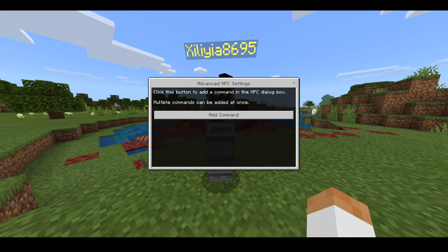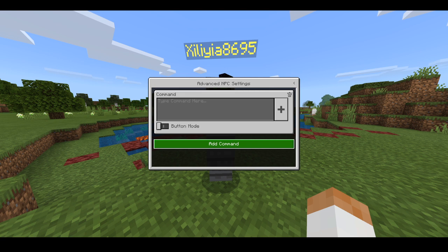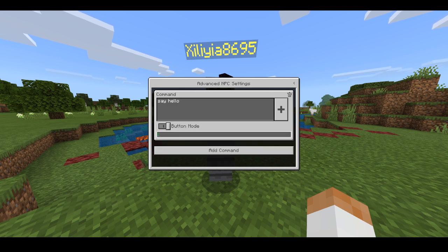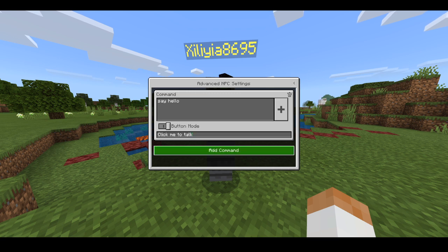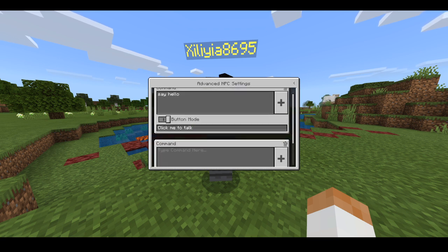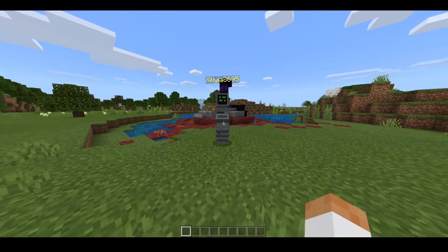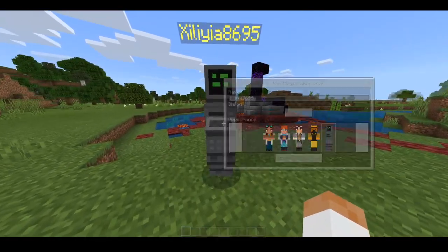We're going to go to Advanced Settings here. Basically it acts like a command block, sort of, where you can go ahead and add a command. The command would be like slash say, so I can do 'say hello' — that is what our NPC is going to say. The button mode basically means how you're going to get them to talk. So if we enable button mode, you can enter something like 'click me to talk.' You can add multiple commands as well. Apparently you can actually set up shops and stuff like that with this, but I'm not exactly sure how to do that quite yet.